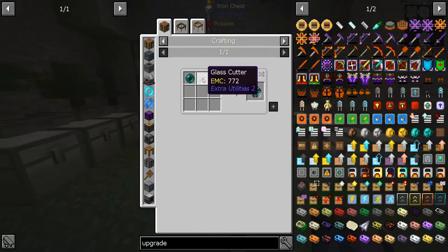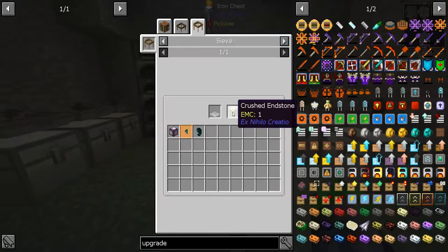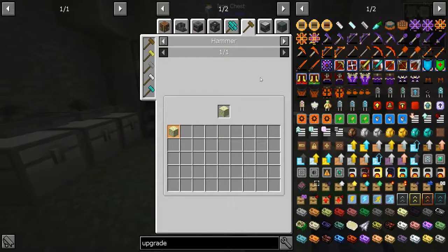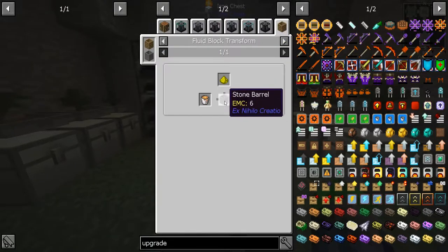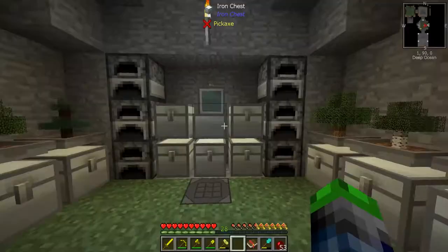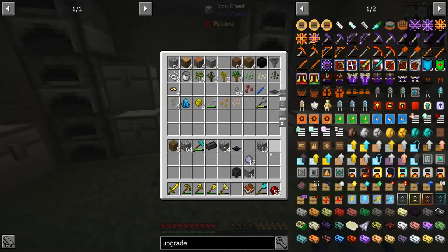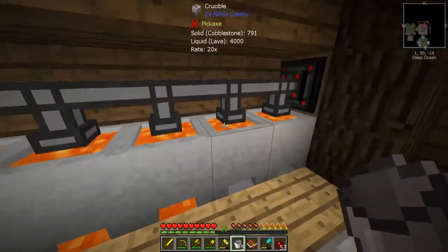To make the resonating redstone crystal, we need four redstone and an ender shard. To get an ender shard, you can either use a glass cutter with an ender pearl, but getting ender pearls right now is pretty limited since we're not geared up for mob spawning. The other way is through crushed endstone - you hammer endstone, and to get endstone we take a stone barrel, add lava first, then glowstone, and we get endstone.